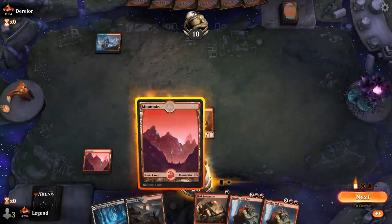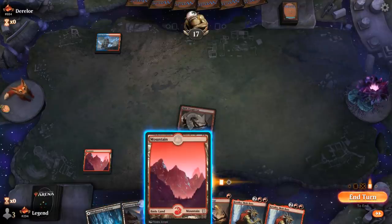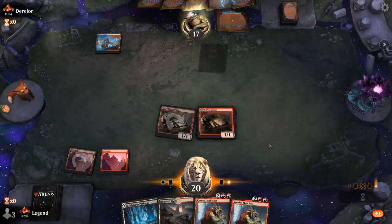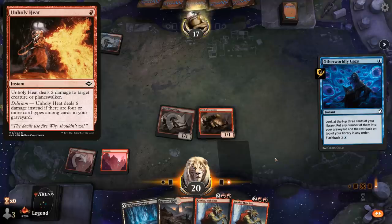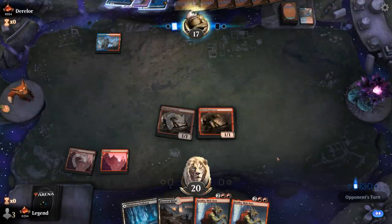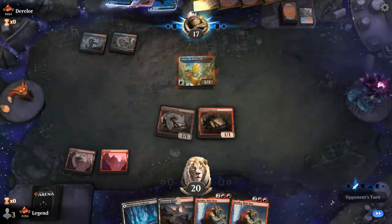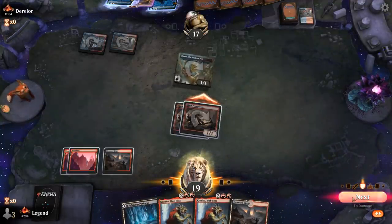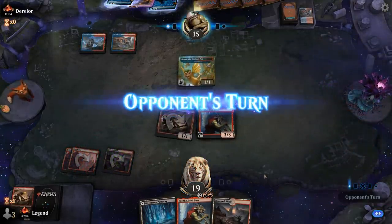We hit for one with Snoop, play Prospector, and hope the opponent isn't Jeskai control. It looks like a Phoenix-type deck. Plan is to play Krenko next turn: attack first, then play Krenko by sacking Prospector. Sprite Dragon flies over for one. We play Krenko without haste and need to draw a castable Goblin next turn.